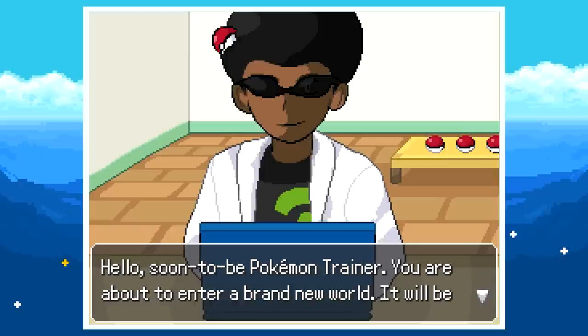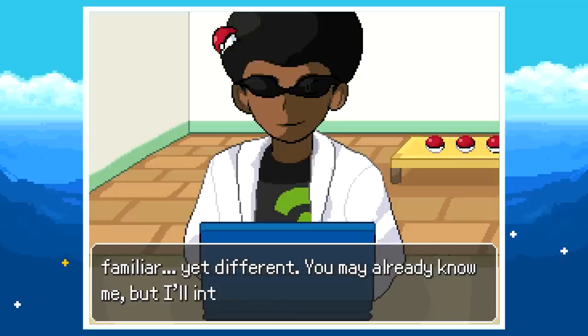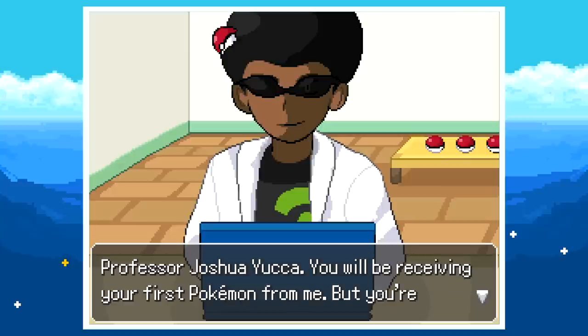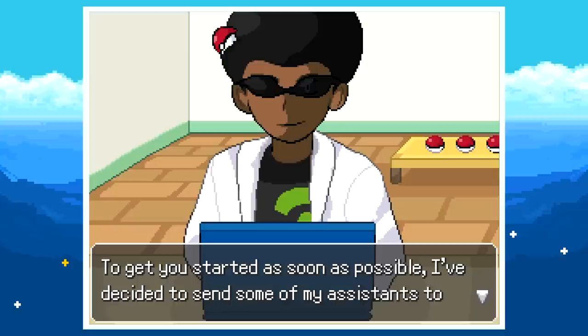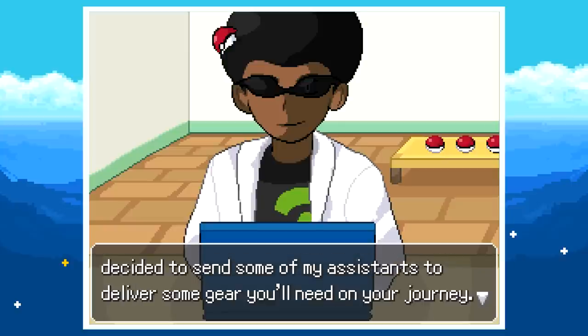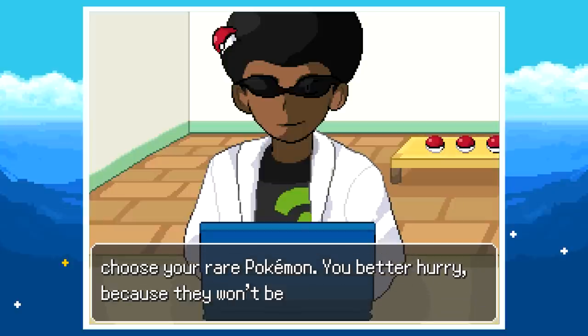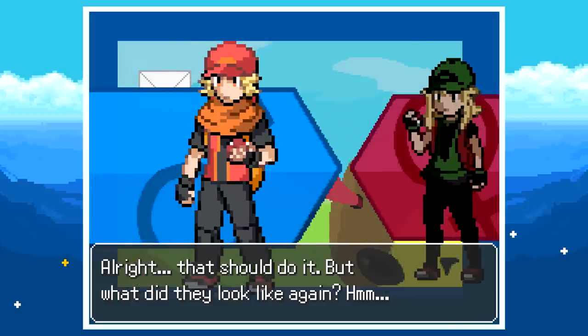The professor introduces himself: 'Hello, soon-to-be Pokémon trainer — you're about to enter a brand new world. I'm Professor Joshua Yuka. You'll be receiving your first Pokémon from me. I've decided to send some assistants to deliver gear you'll need on your journey, but you'll still need to come to my lab to choose your rare Pokémon. You better hurry because they won't be there forever.' Can I pick the one in his hair? He totally had a Pokéball in his afro.